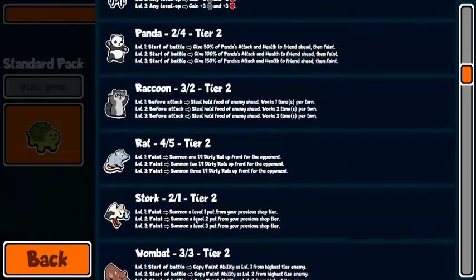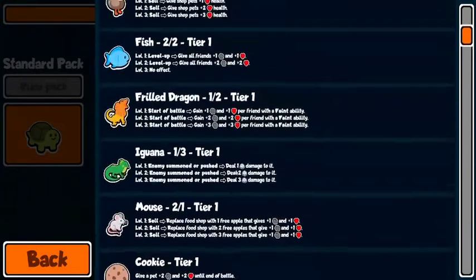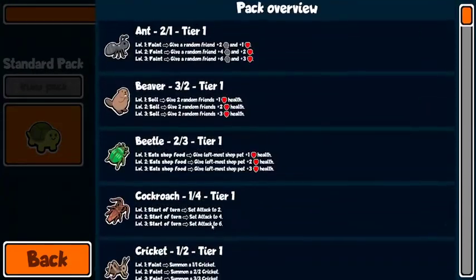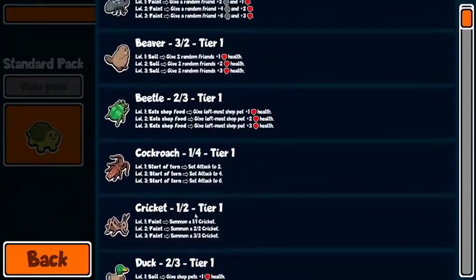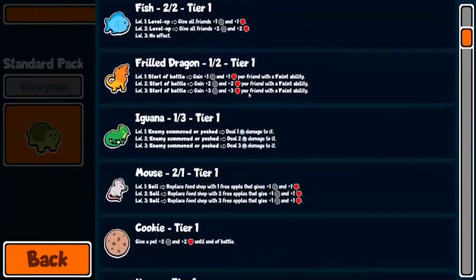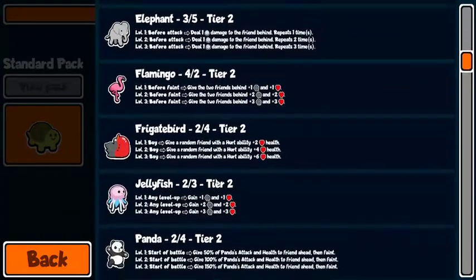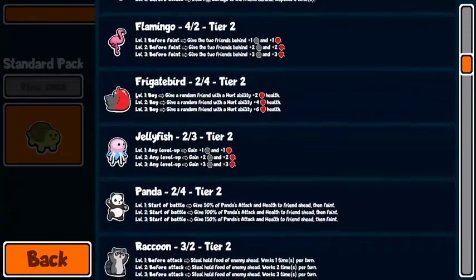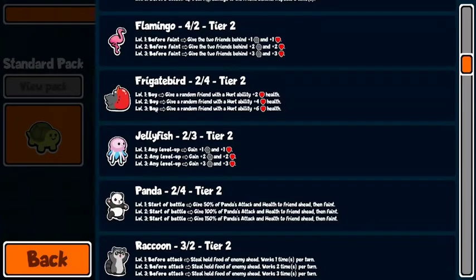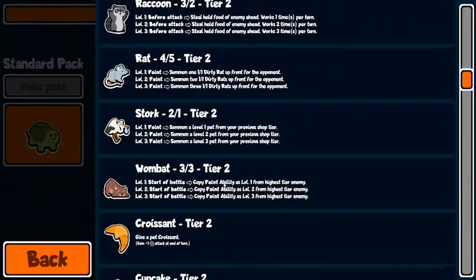You do have some sell effects: emperor tamarin is a bad one but it is a sell effect. You've got the mouse — beaver is a sell effect, duck sell effect, mouse sell effect, so that's three already. I wish this was a sell effect — this is a buy effect with no hurt triggers until you get to the blowfish.